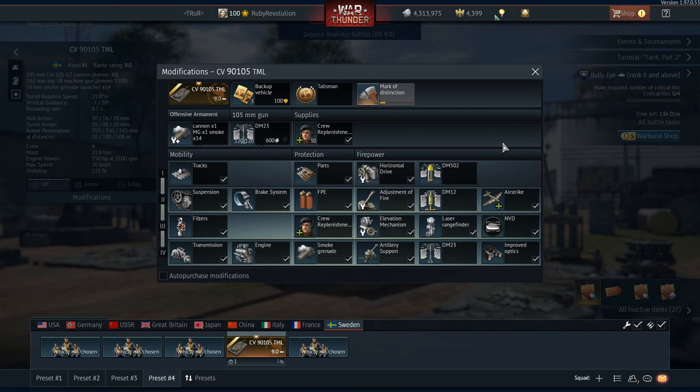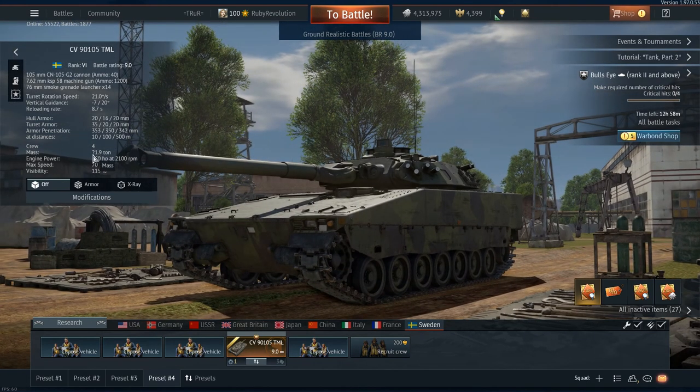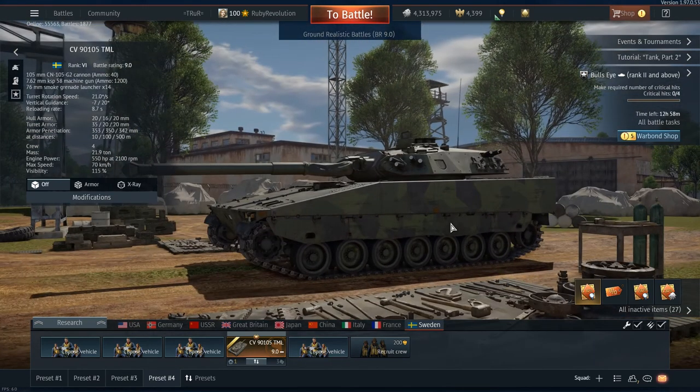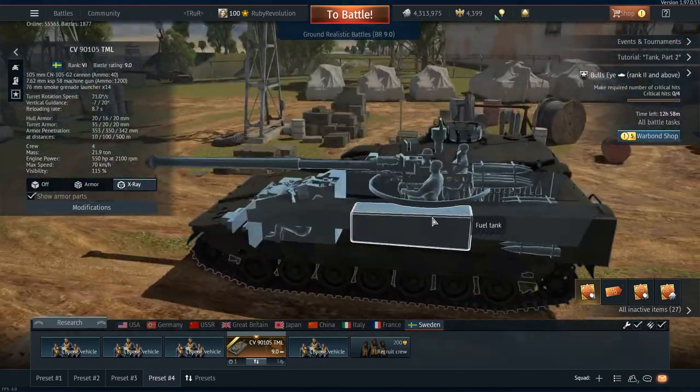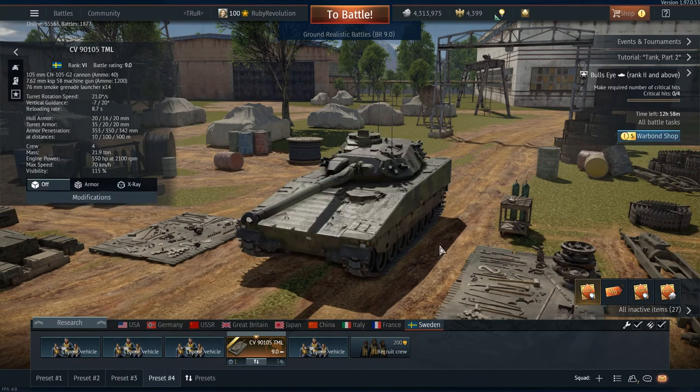This has commander binocular thermals as well as the gunner sights, which is really nice. In terms of reload rate, it's a typical 8.7 seconds — pretty standard across the board for top-tier premium vehicles. The best thing about this tank, though, is the maneuverability. It is extremely quick and extremely mobile across the battlefield. It only has a 550 horsepower engine, but it only weighs 22 tons, which means it is very rapid in forward and reverse.